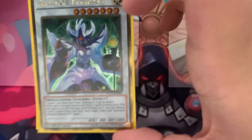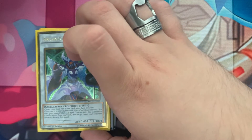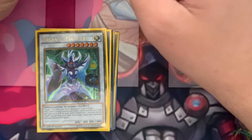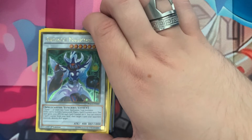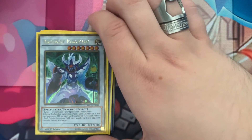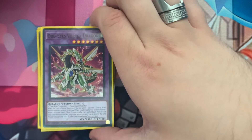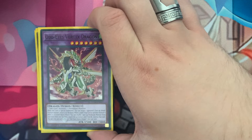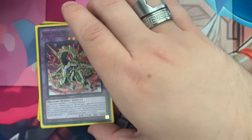Arcanite Magician — I love the shininess of it; it kind of randomly appeared in my possession one day. It's a good card but another win more card. It can hold spell counters, remove them to destroy, and it gains 1000 attack per spell counter on it. Odd Eyes Vortex Dragon — so many once-per-turn negations. After you have your fun with Absolute, bring this out.